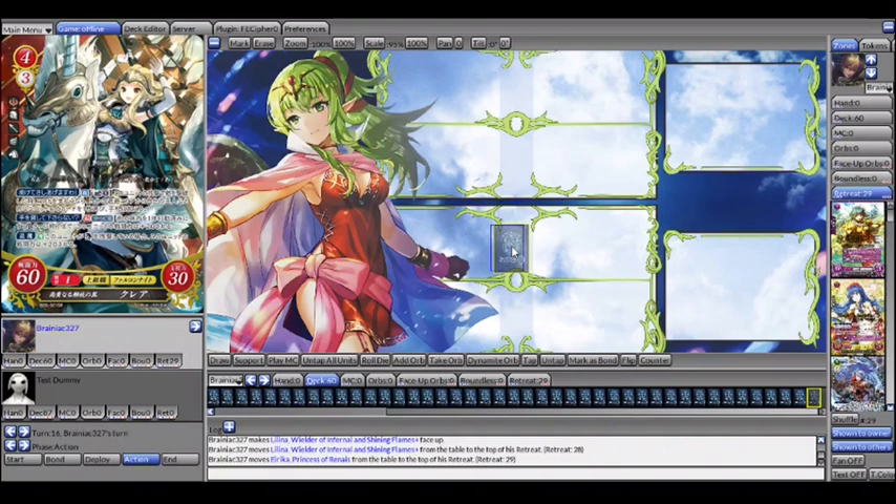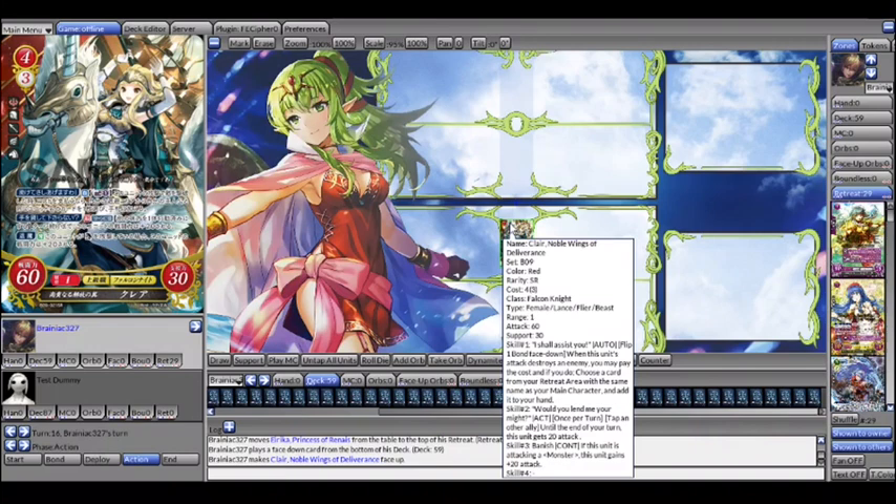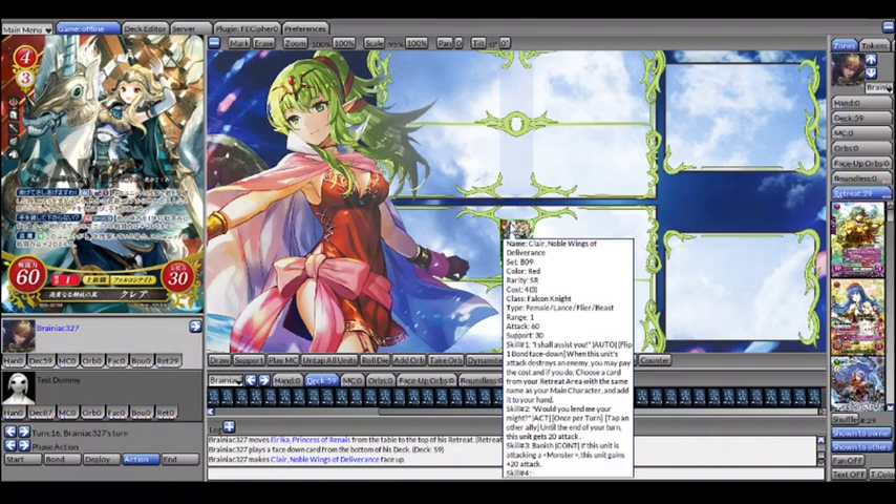I wouldn't run Claire in anything, to be honest. When she hits something, she gets a one-for-one main character heal. A one-for-one MC heal is pretty efficient, but you have to hit your opponent and she's base 60 — so she's not guaranteed to hit unless you buff her. And it's contingent on your opponent not dodging. I'd only consider running her in Micaiah, and I probably wouldn't even do that most of the time. Technically there's Sigrun and Quan, but you're taking up so much space with other cards that you probably wouldn't run her anyway.